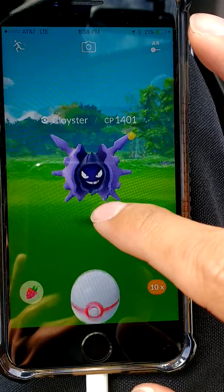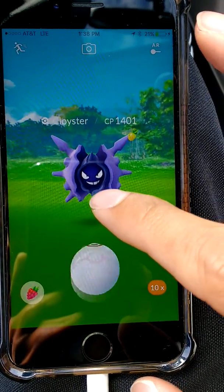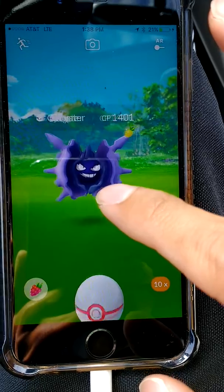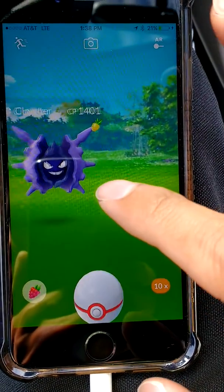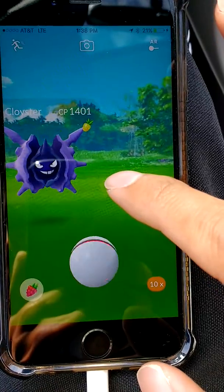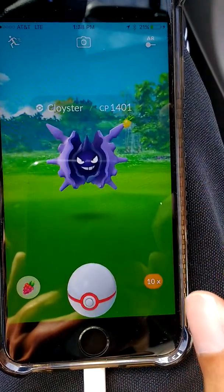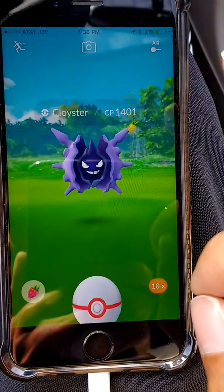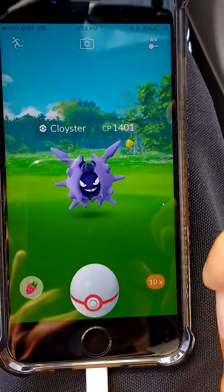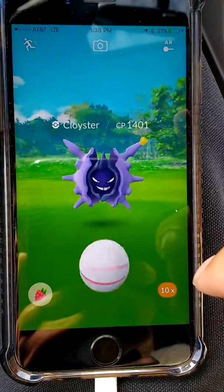Wow, this is so interesting — I've never encountered a raid boss that would move during its catch phase. This is different. How would I even get the Cloyster if it's moving all the way left or right? I guess I would wait for it to come back.